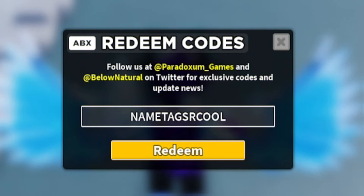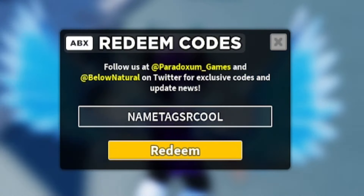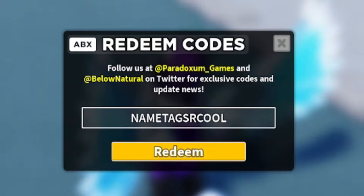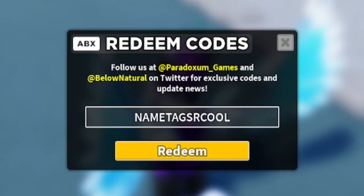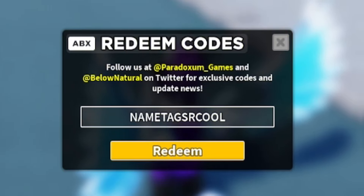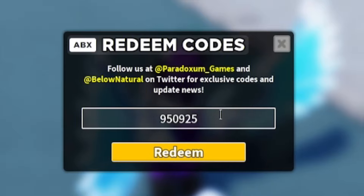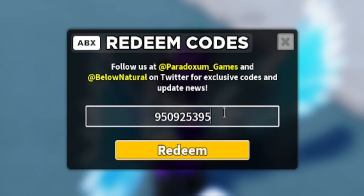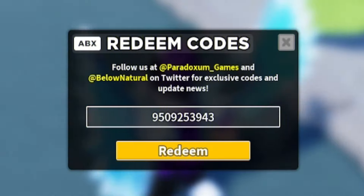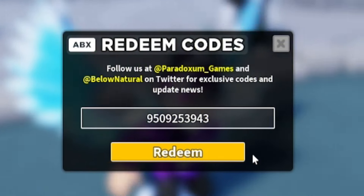If you want to speed up the process of redeeming codes in this game, you can go to rblaxcodes.com, where there's a full list of all the new working codes for the game on that website, and you can simply copy and paste them over — it just takes a few seconds. Anyway, the next code is 9509253943. Click on redeem and enter that code in. That one is going to give you guys a nice skin, so do redeem that one.